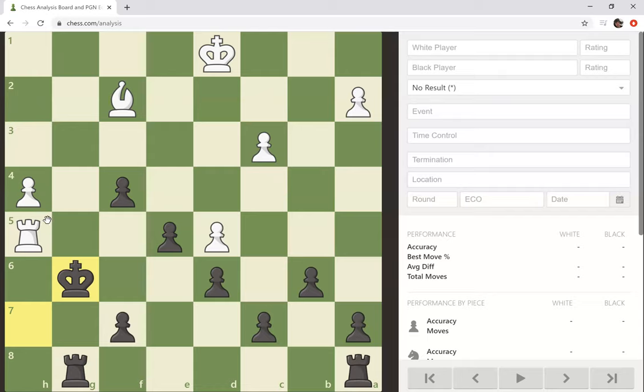Let's see. Oh wait, no, I still have — king to G5 check. King to H6, sorry. Let's do rook to F5. Come on, man. Let's do king to G6.